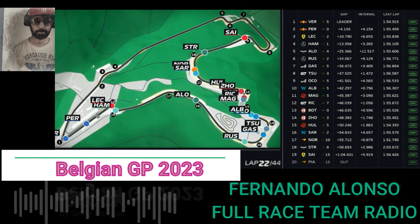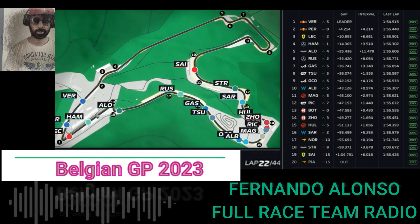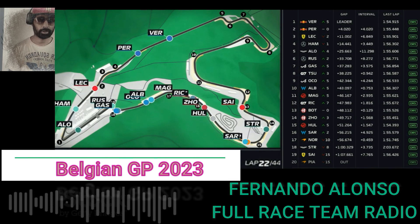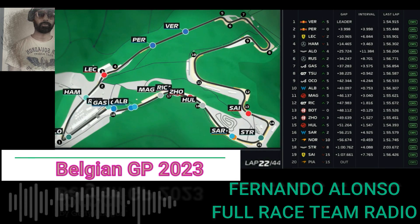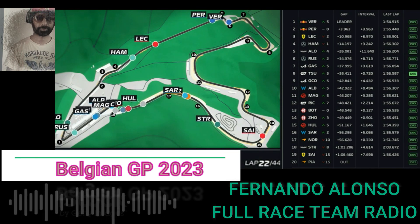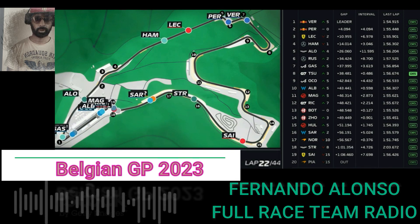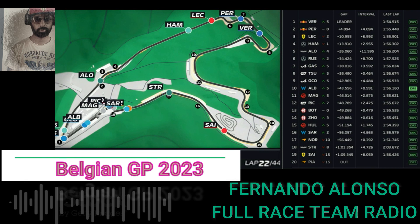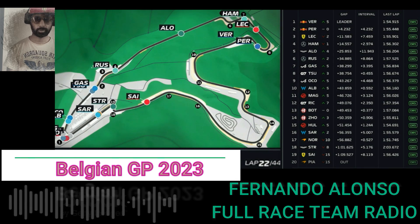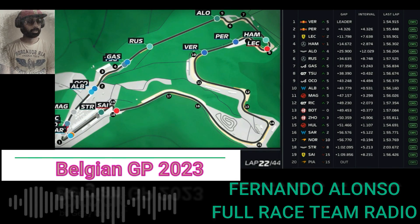Nice, yeah, copy that. Cars ahead are staying out. Maximum is five minutes of this kind of rain, no heavier than this. You tell me the pace of cars from behind. So that last lap you're tenths quicker than Hamilton. This pace is good. You're pulling a massive gap to Russell, but he's on older tyres. So you've got an eight second gap to Russell. Okay, so there's a bit of rain in five, six, seven. Not heavy, but just be careful. Everyone else has gone through okay.